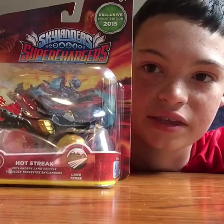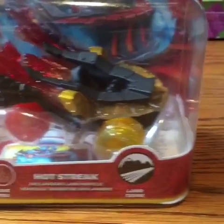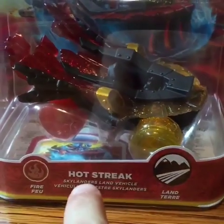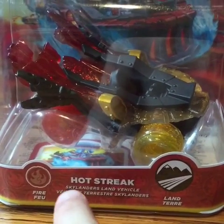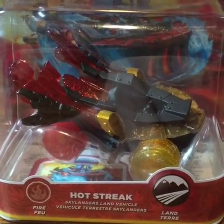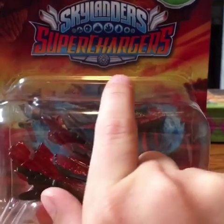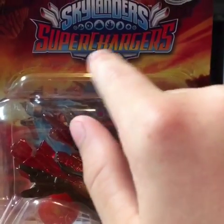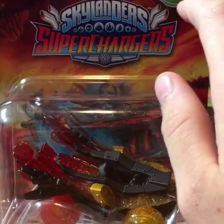So let's take a closer look at the background. This is the toy box. It has a little sticker - I'll show you that when I unbox it. It has the catchphrase and it says Hot Streak, it's a land vehicle, then in a different language it says land terrain. So it's like a land vehicle, and it has this kind of superchargers thing right here, and it says exclusive event edition 2015.